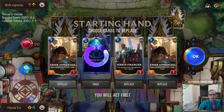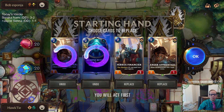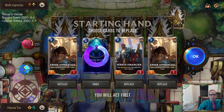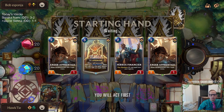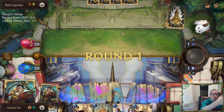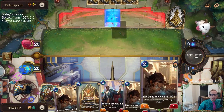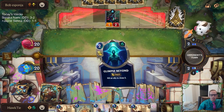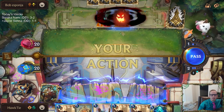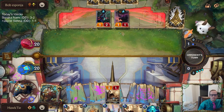We need a spell. Do we keep the second Eager Apprentice? We're going to play one Eager Apprentice, which is cool — then a six-mana spell, and round four another Eager Apprentice and a Financier. We need that six-mana spell. Getting punished for keeping that second Eager Apprentice because we didn't draw the six-mana spell and then just found another Eager Apprentice.